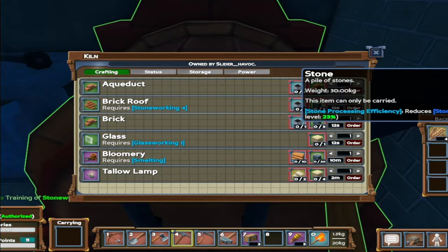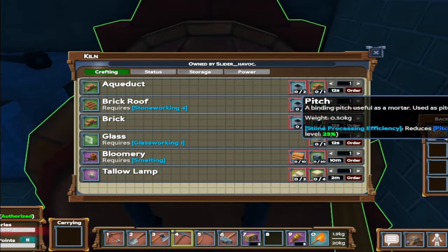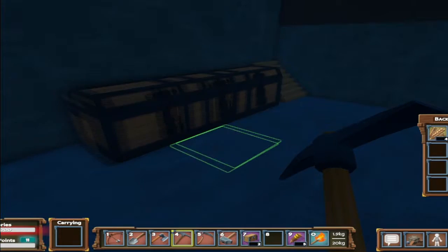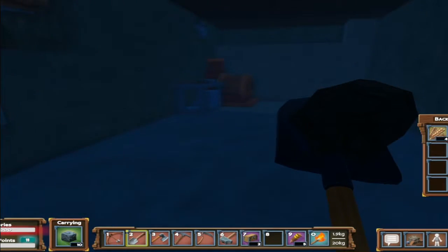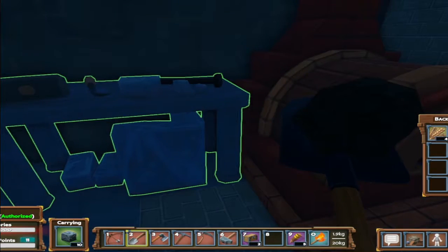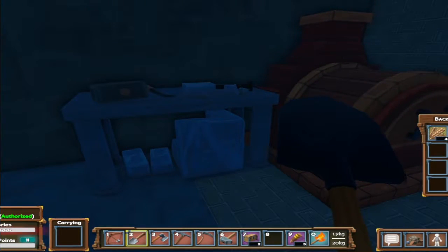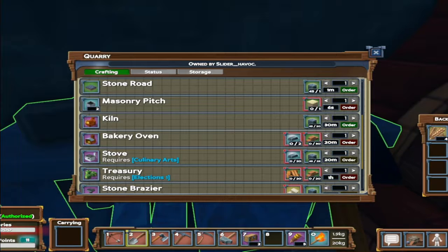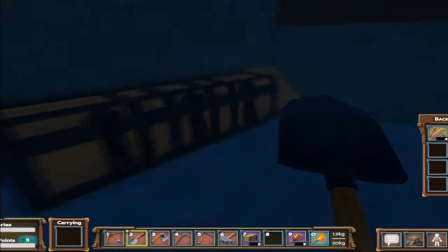The brick recipe is pitch and stone. I've got plenty of both. I need 30 brick to make the oven, which means 90 stone and about 15 sand to make 30 pitch. I've got quite a bit of stone here, though it's getting a little low. Let's load this up and get going on the brick. The stone and pitch go in the kiln to get the brick, and then the brick goes to make the bakery oven.